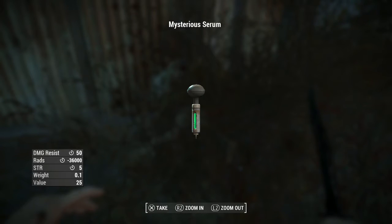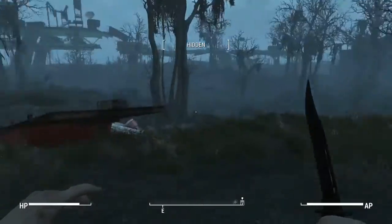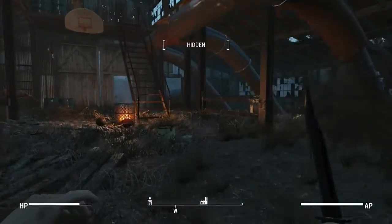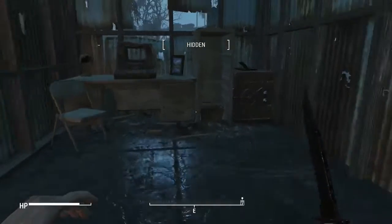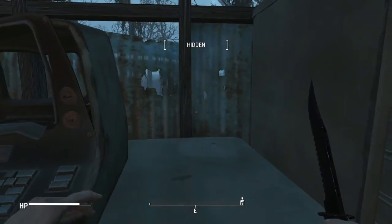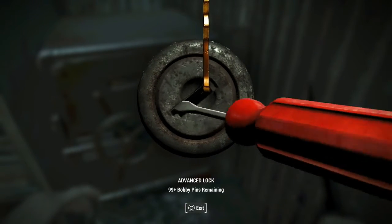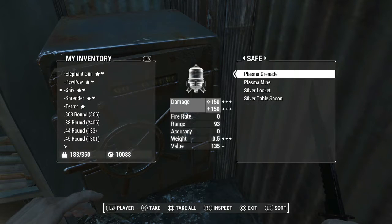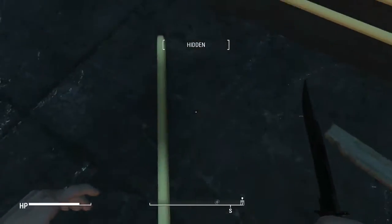Mystery serum drop — minus 36,000 rads, plus five to strength buff, and a 50 damage resist buff. That's really good. I wonder if we get the recipe for that and can make it at the chem station — I would be all about that. What else do we have? Just an advanced safe. I really like how we finally got master safe picking and haven't found a master safe since then — that's sarcasm.